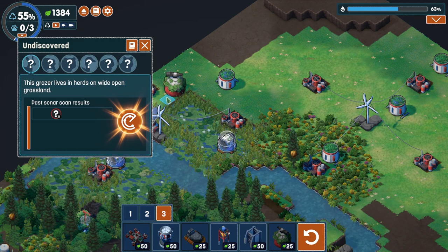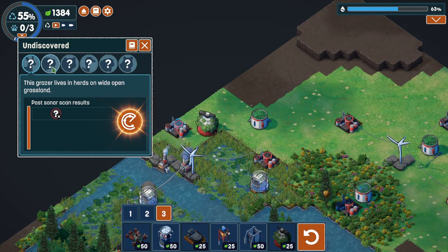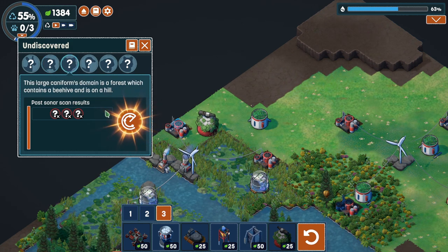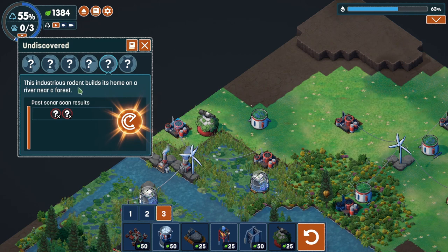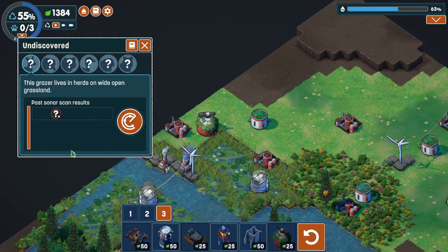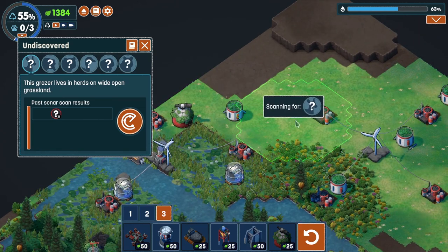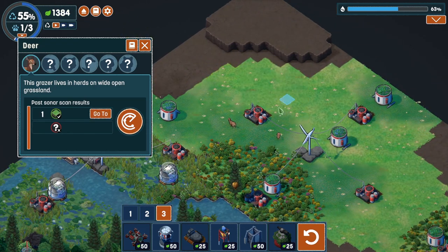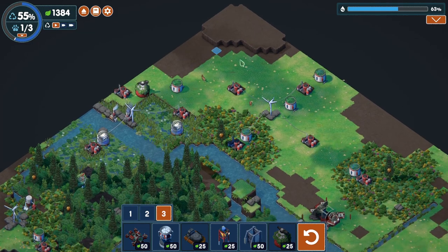This grazer lives in herds on wide open grassland. Each scan will give information about the suitability of the area scanned. We need to find a suitable habitat for at least three animal species. Wide open grassland - scan over there. A deer! We've got two deer - a pair of deers. It is wonderful. We've got animals - this is brilliant. We're going to keep on taking everything apart, but I like the fact that we have animals.